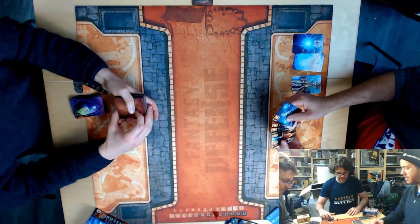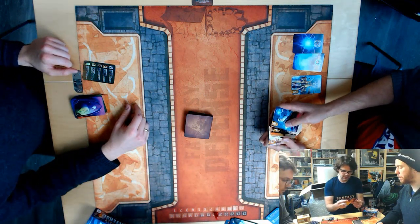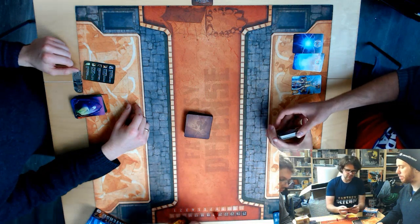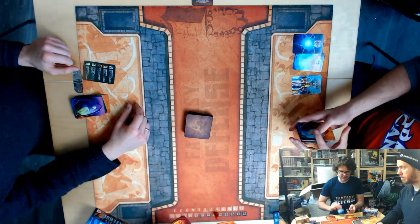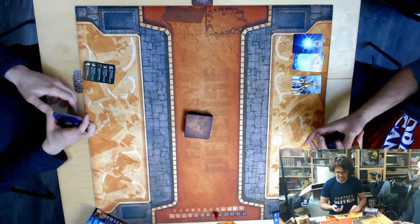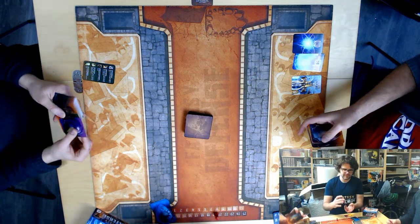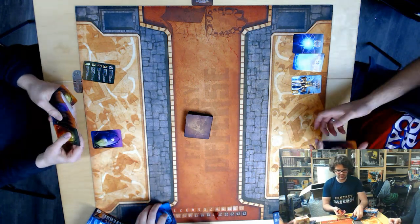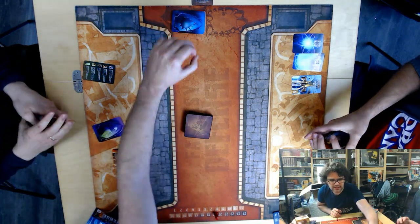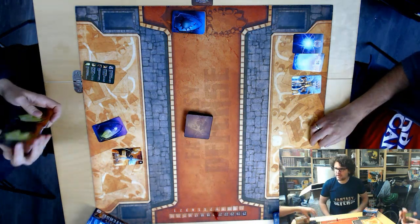We're just building the deck. We need to find the two-player dragons, which are pretty easy to spot with a different bag. Here they are. We'll put the minions at the top, shuffle them up, one dragon, minions at the bottom — and that's it.